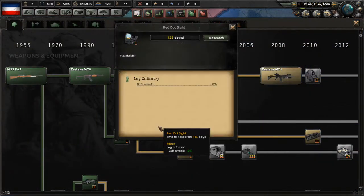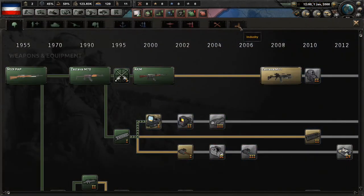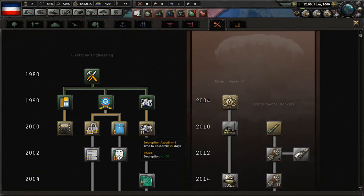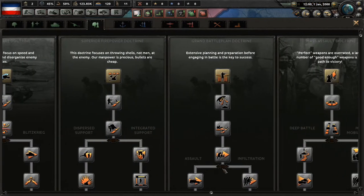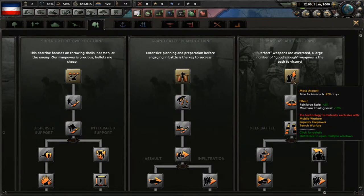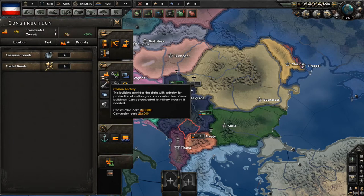We can begin the game by selecting our initial research. We're gonna go with the red dot sight, then switch to the industry tab and go with modern construction tools. For land doctrine, I'm going to go for the Mass Assault doctrine — perfect weapons are overrated, a large number of good enough weapons is the pathway to victory. Mass assault — let's go ahead and set up our civilian factories.